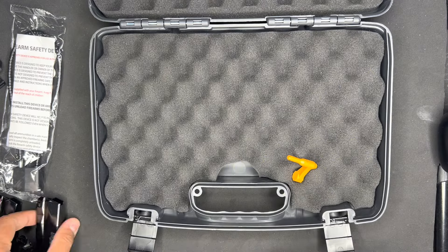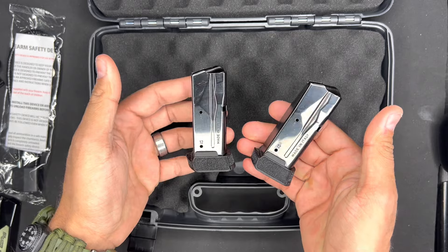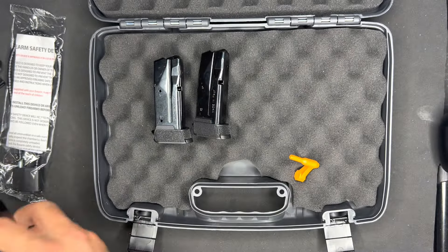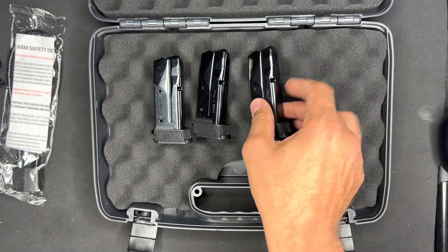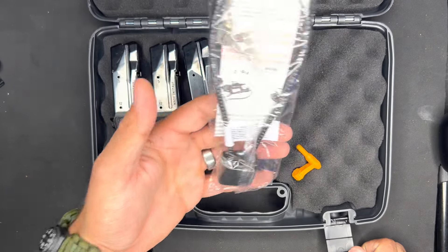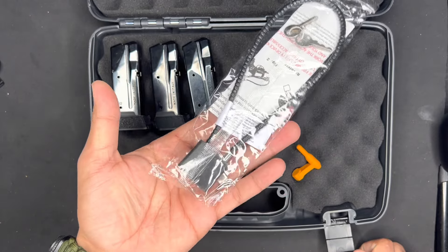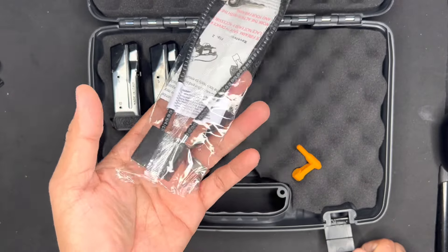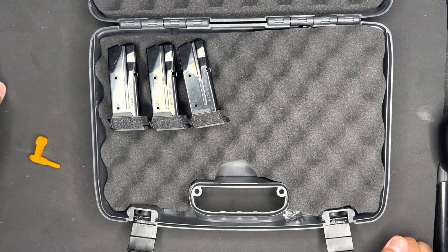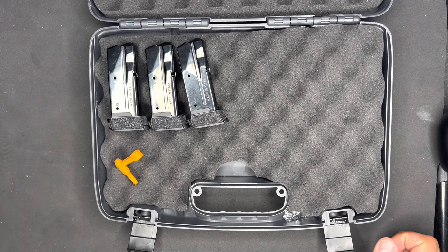The magazines are really good — Sig always makes quality stuff. They're 12-rounders, so you have three 12-round mags right off the bat, which is neat because these mags are expensive. I like having three. It also comes with a gun lock — I don't really use gun locks much, but if you're traveling you can throw it on there, makes everyone at the airport feel a little safer. Your holster clips are also stored under there, along with the chamber flag.